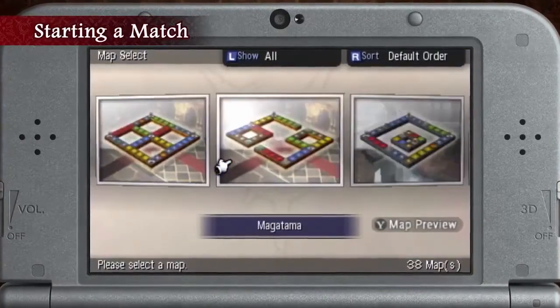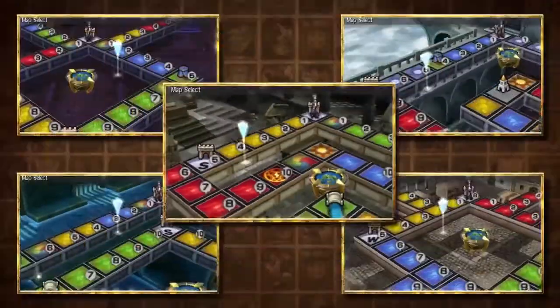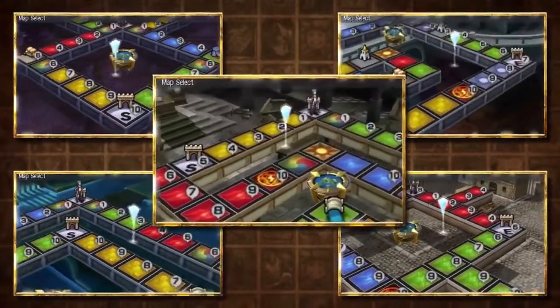Each match takes place on one of dozens of maps. Depending on the map you play, you'll want to adjust your strategy and book of cards for the best chance of winning.